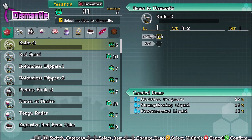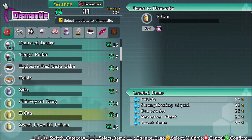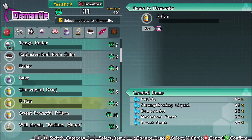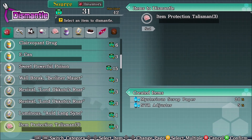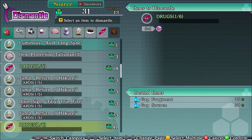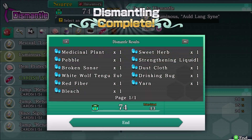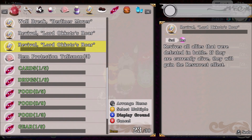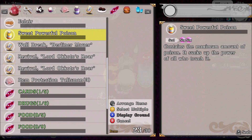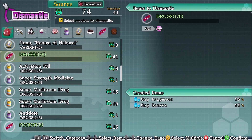We got some dismantling we need to do. Sweet powerful poison — I don't remember what that does, but I'm gonna throw it away. Sweet powerful poison: neurotoxin, retribution, and other nonsense. Contains the maximum amount of poison and sucks up the power of all who touch it. I'm just gonna have to get rid of that.